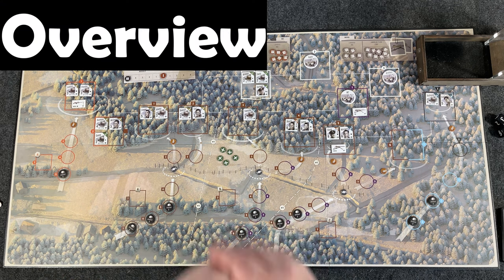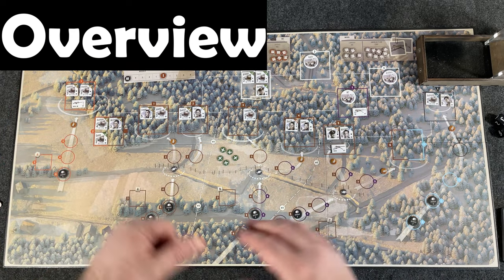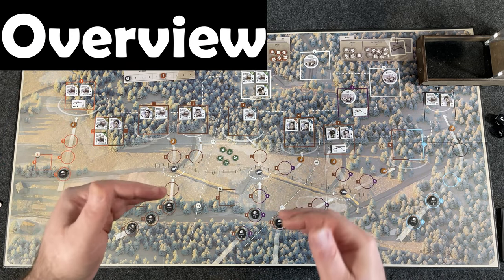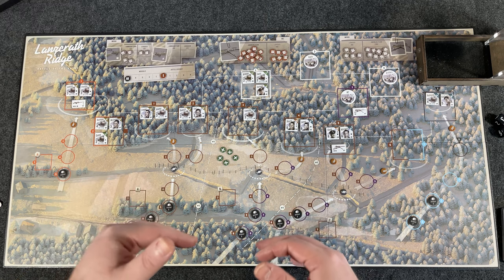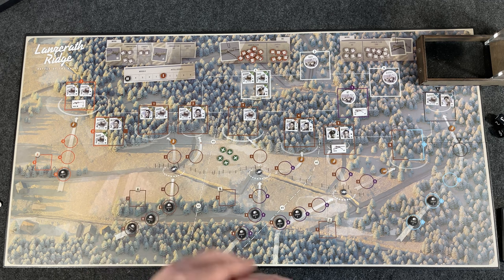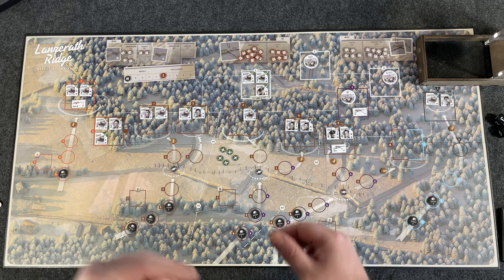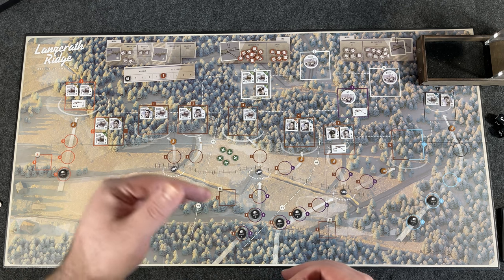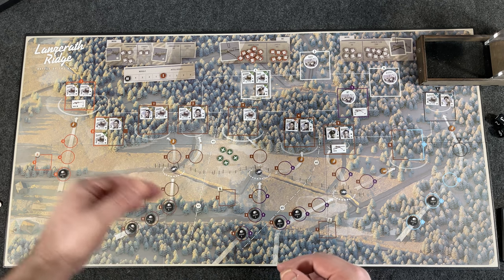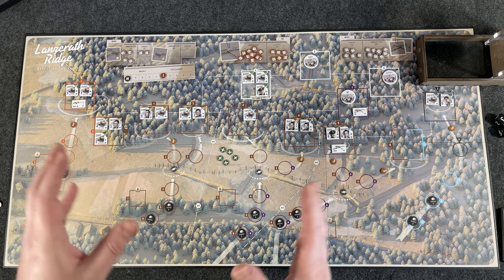Overview time. I have the map board set up here for the initial first wave setup. You are playing as the American Defenders. This is a historical event that happened on the first day of the Battle of the Bulge. The Germans are trying to take this ridge and you use the Americans to try to hold out as long as possible, possibly through to the end of the fourth phase. Let's look at the map.